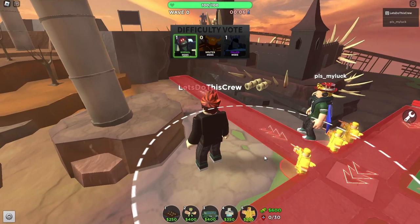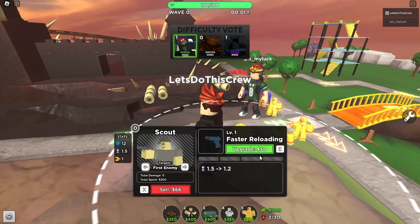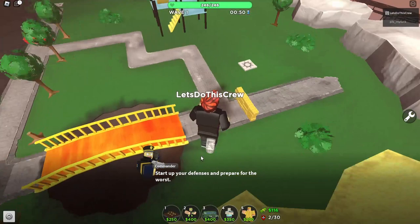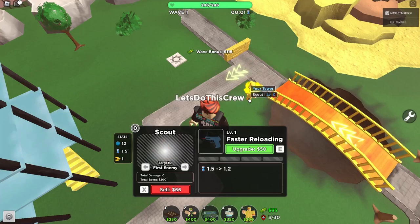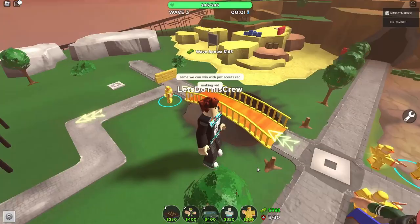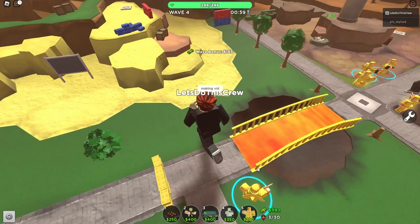You know what, let's do the scout strategy — this is where you just put all scouts. Let's go ahead and do that for this video. I've got some better towers here but let's see how we go. We're on Crossroads, so we'll get across here, over there, and back again around the other side. Let's put some towers over this side as well — we've got 30 towers to put down.